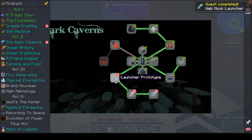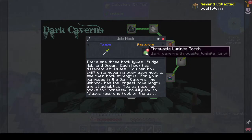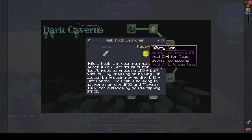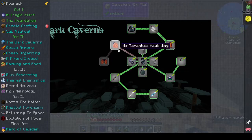Dark Caverns gives us scaffold, and the web launch gives us a 20 coin reward. I still have to find those tarantula hawks — I don't know when that's going to happen.